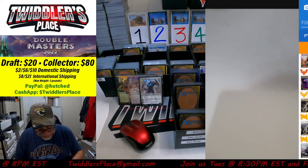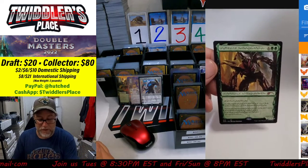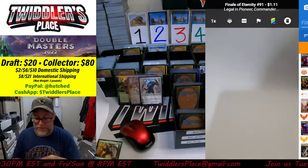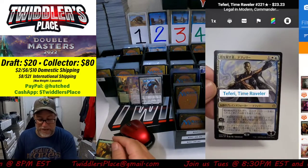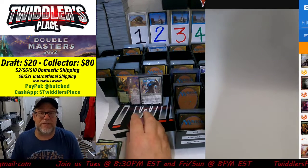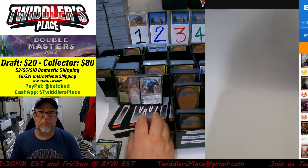We'll squeeze these in — it's right at 29 minutes. Vorinclex for $11. Finale of Eternity for $1 — put that in the buy-in box. Finale of Promise — I think we got one of those, we'll add to it. And last one for the night: Teferi Time Raveler — that version is $23.23 market value right now, so we're looking at a $23 card. Thank you so very much for joining me tonight. I hope you've enjoyed the Strixhaven version of the Twiddler Rare Tower.